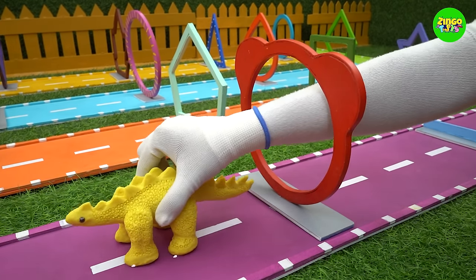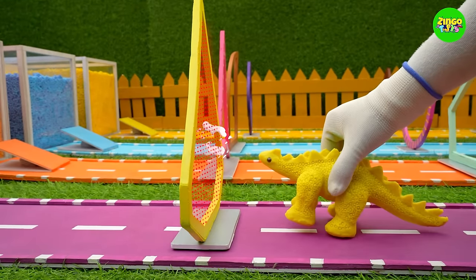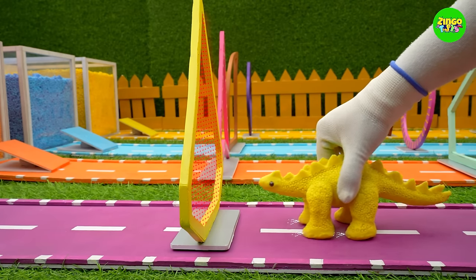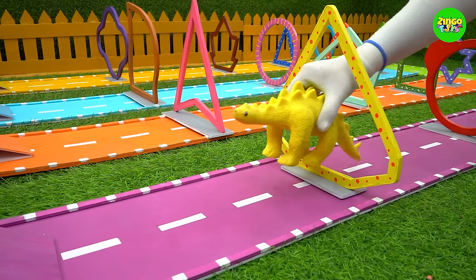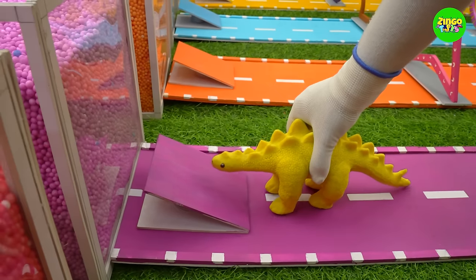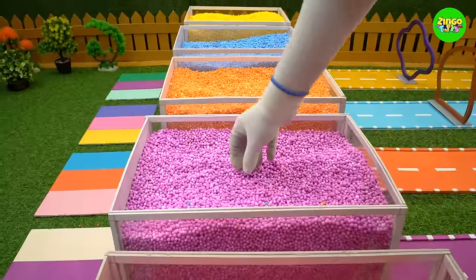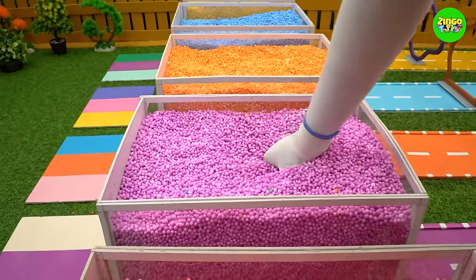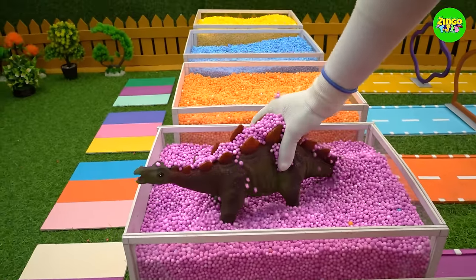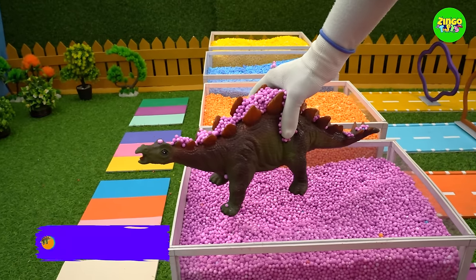He has dodged this Mickey Mouse-like face obstacle so easily and he's bigger than before! Here is the last shape — it's a diamond-like shape. The dino crosses it so easily and turns into a larger one. Now he jumps into the purple balls. He has become an adult stegosaurus!